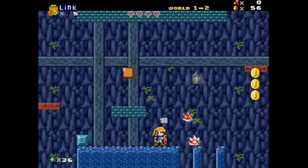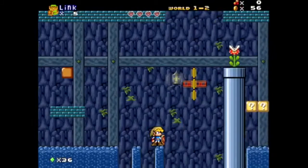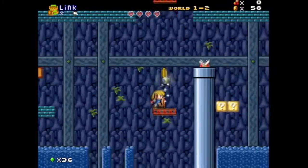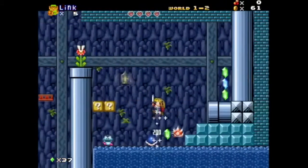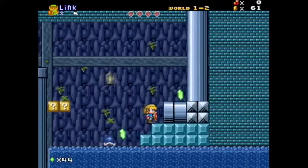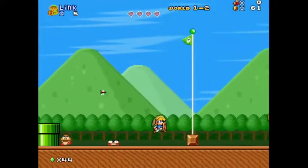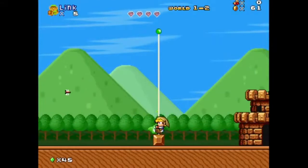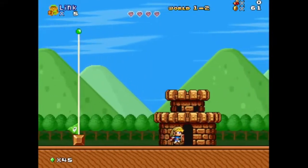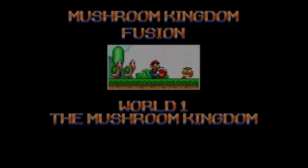It sort of reminds me of almost like a 16-bit successor to Super Mario Bros. Crossover, in a way, only with more original levels. The HUD is tracking currency for multiple franchises — chat just pointed out — and I've noticed I've been picking up rupees and coins.